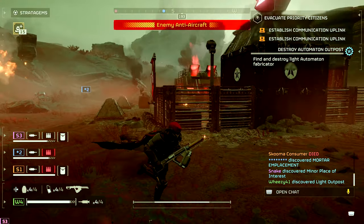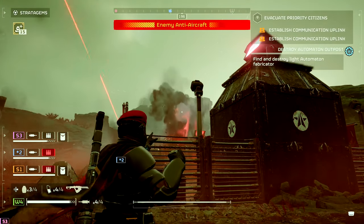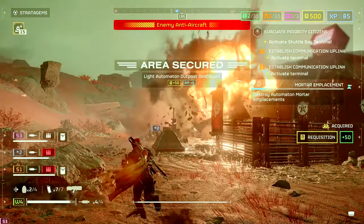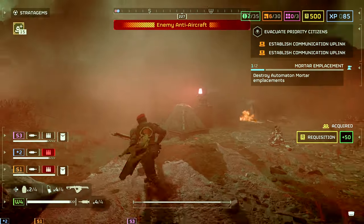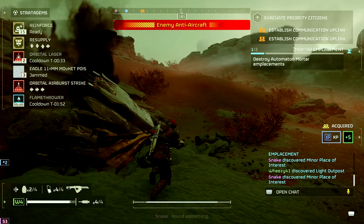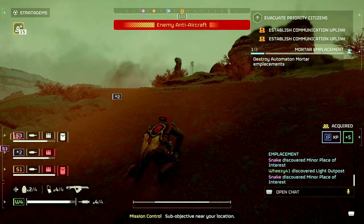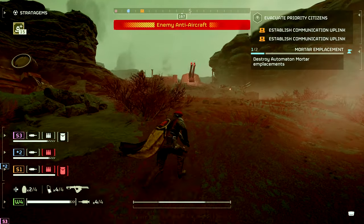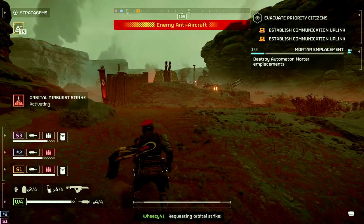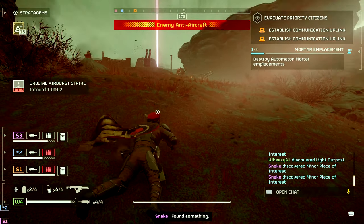No thanks, grenade — here, I got one for you. And two! We're cleaning up. Will a flamethrower take out an anti-air emplacement? I'm pretty sure the orbital strike won't.